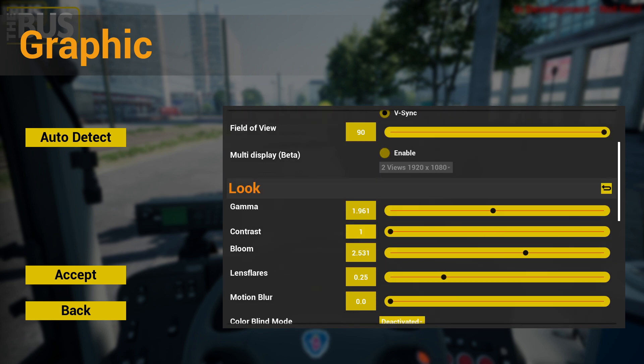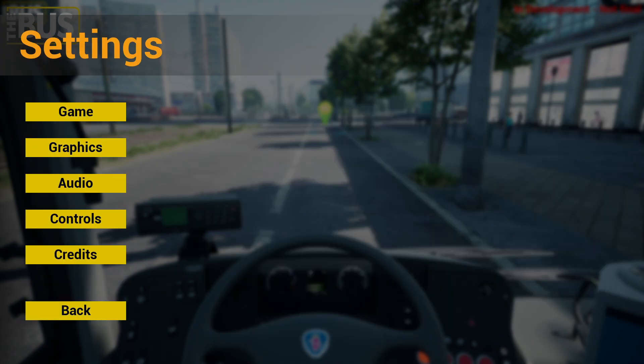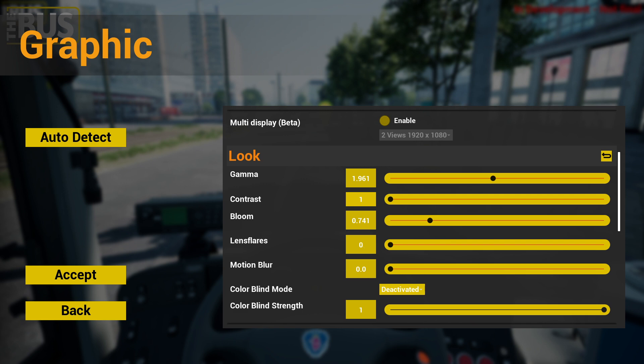So you have your gamma and contrast — these don't really change performance at all, they just change how colors appear. You can see here: moving contrast makes things brighter or darker, and moving gamma does the same. Bloom effect similarly just makes things brighter or darker — it's about fine-tuning the visual appearance of the game to what's appealing to you. Lens flare is more to do with the sun reflecting off the windscreen.